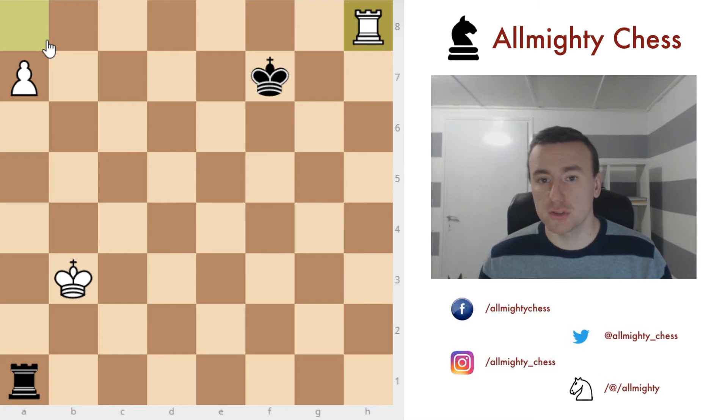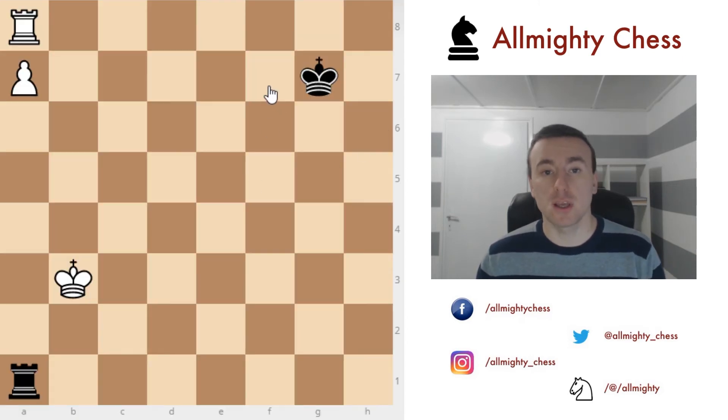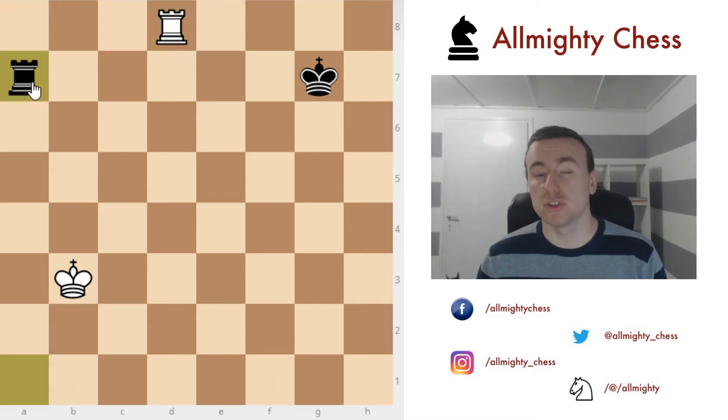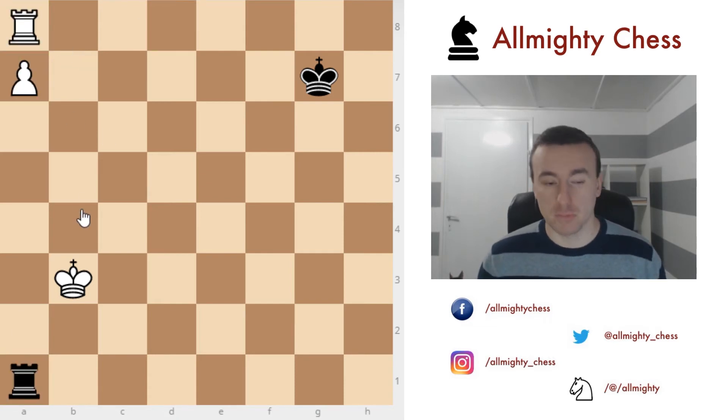There are also situations when the rook is in front of the pawn and the king is somewhere below — not on the 7th rank but the 6th, 5th, or further. Then you can give a check on the 8th rank and in the next move push to promotion. The next situation is similar: if the king is not on f7 but on g7, we don't have the idea of putting the rook on h8, nor can we place it elsewhere on the 8th rank because the rook will just capture the pawn. This is a drawn endgame.